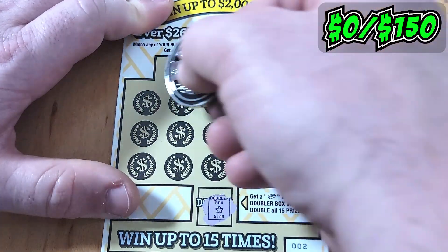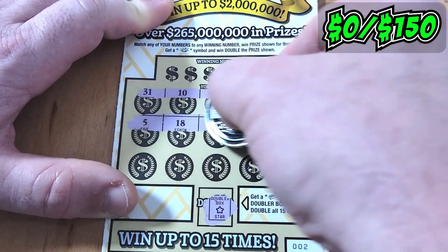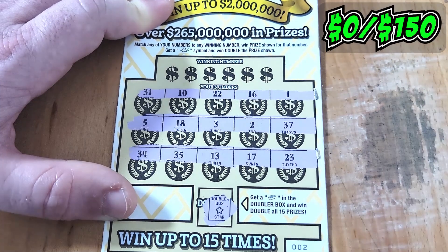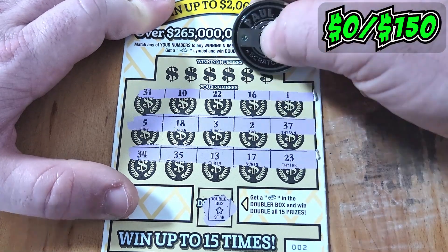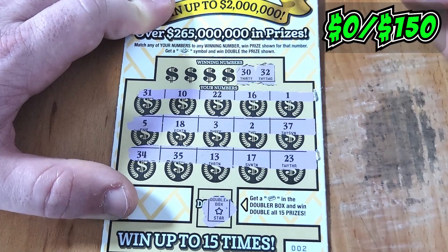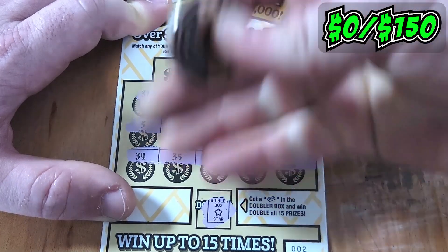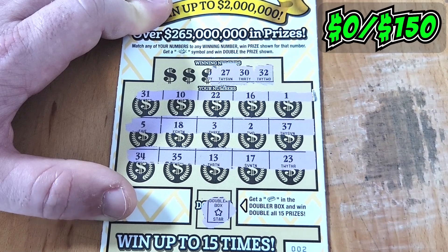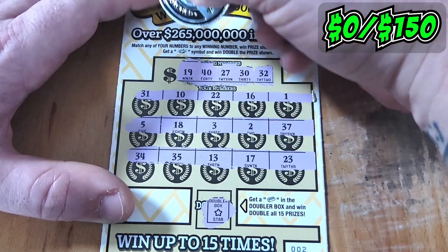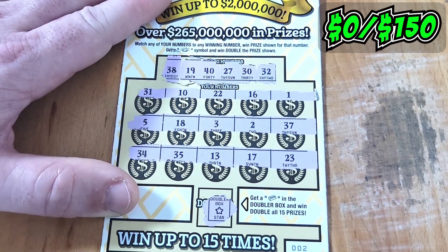That's okay, we can get a golden nugget still. Nothing on the top. Nothing on the second. How about the third? Nope, no nuggets. Just digits. Let's see if we can get a match. Looking for a 30 deuce — they reversed it and gave us a 23. How about a dirty 30? We don't have a dirty 30 this time either. 27 — I thought we had it, but that's a 27, that doesn't count. A 40. A 19. Or a 38. Holy moly, that won't work.